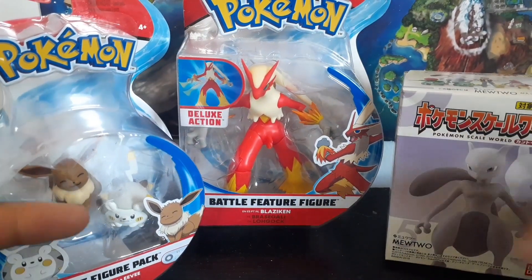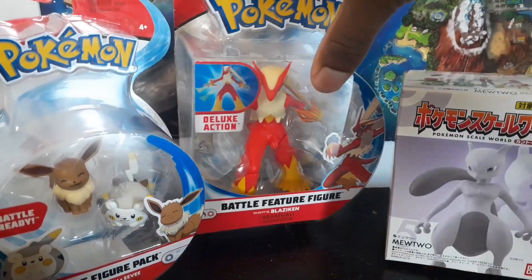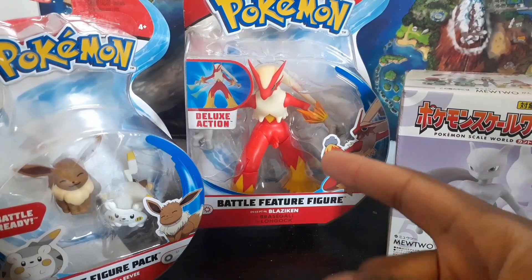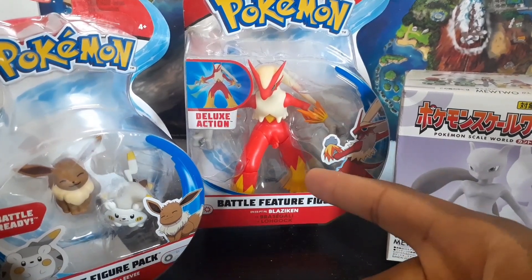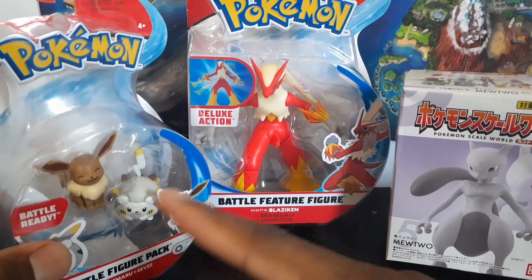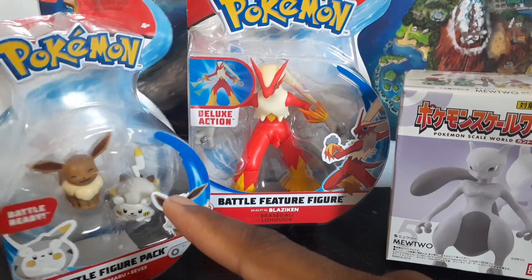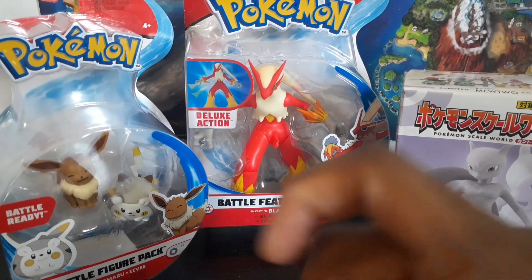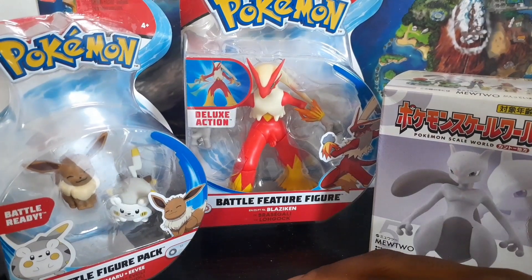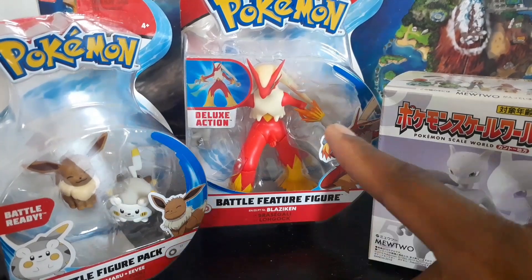What is up, it's your boy Trainer Power here with another review — a Wicked Cool Toys Season 3 battle action figure: Blaziken! I never reviewed him because I couldn't find him. He's my favorite Pokemon next to Infernape, so this should be awesome. We also have the Season 3 battle figures of Eevee with a smile and Togedemaru, plus the Pokemon Scale World Mewtwo.